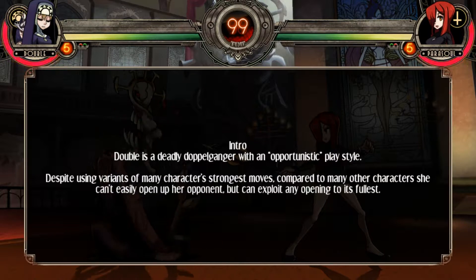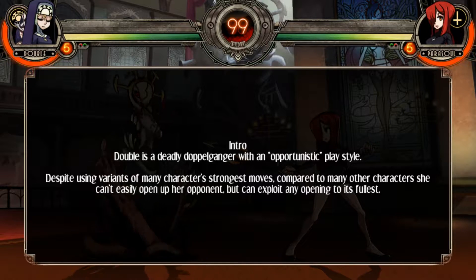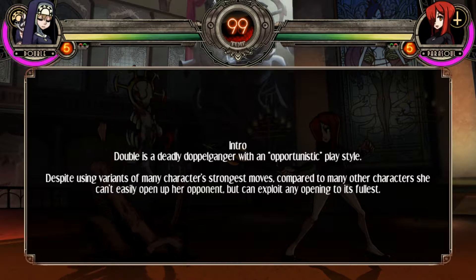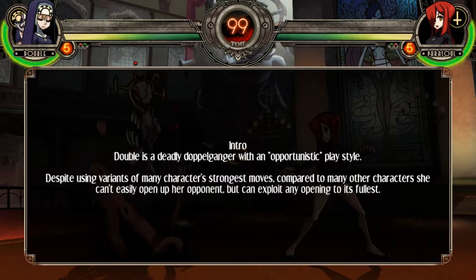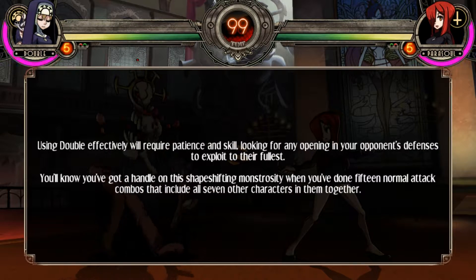Alright, here we go with Double! This is actually one of the more popular characters — I've seen her a substantial amount in the various Skullgirls videos I've looked at, at least among the higher tier of players. Deadly doppelganger with an opportunistic playstyle. Despite using variants of many characters' strongest moves, compared to many other characters she can't easily open up her opponent, but can exploit any opening to its fullest.